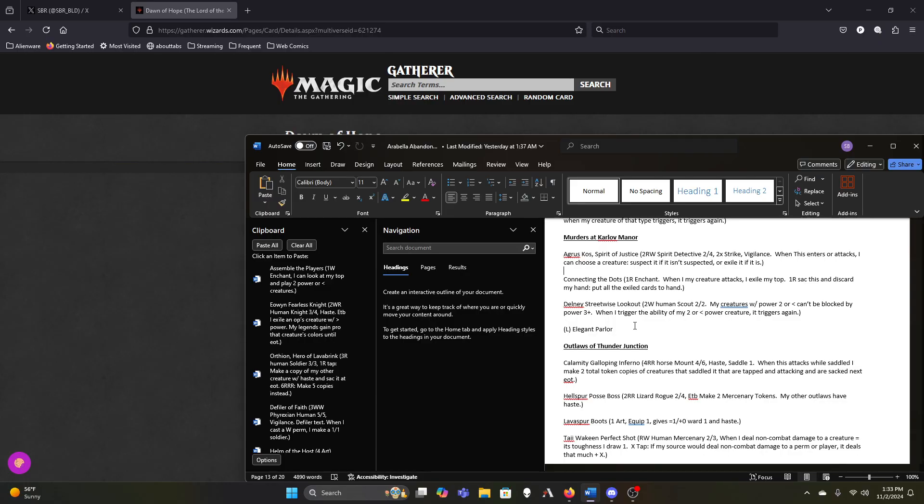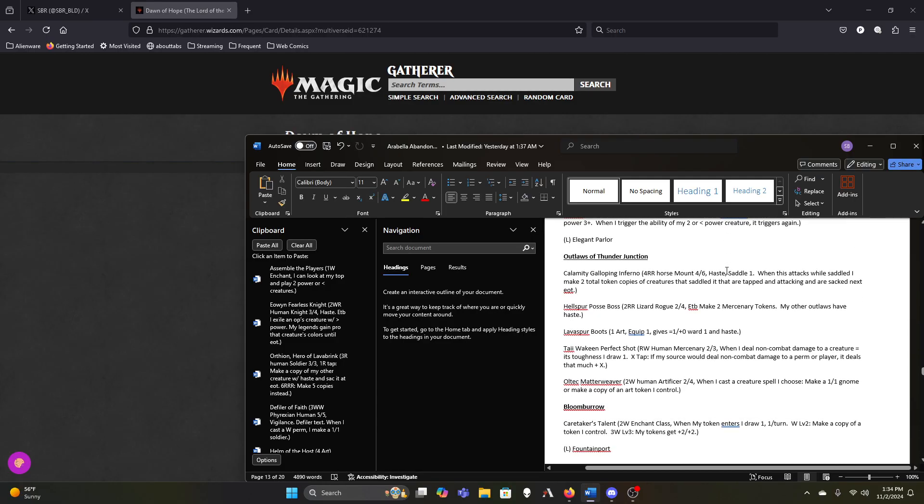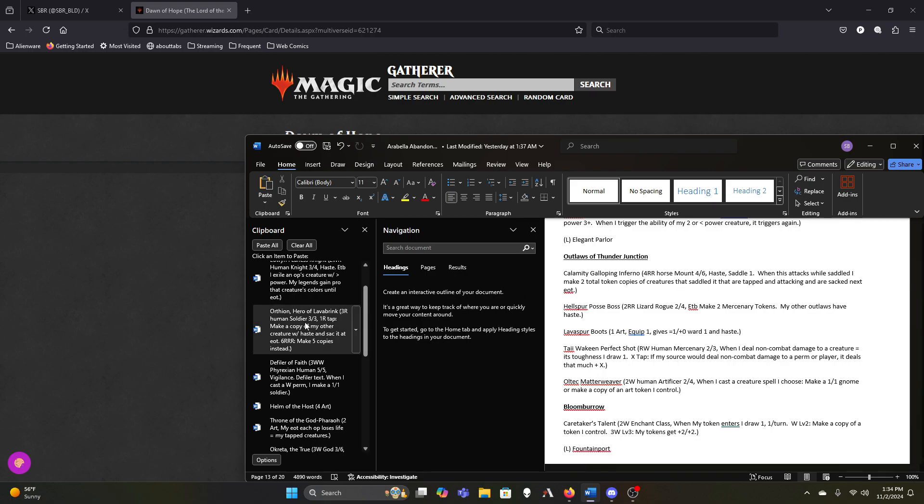Dawnhart is too strong in this deck — almost all our creatures are two power or less, so copying that trigger and making them harder to block means there will be times we just get to attack. Calamity is fine for now — similar to Kiki it's another Kiki variant that lets us make copies, and the copies can make two copies per turn for no additional mana. Even though it's out of range of Arabella, that doesn't make it as bad as Orotheon. Most of my creatures including Arabella are not Outlaws, so the Posse Boss is probably the worst of our four-mana make-two-extra-creatures options.